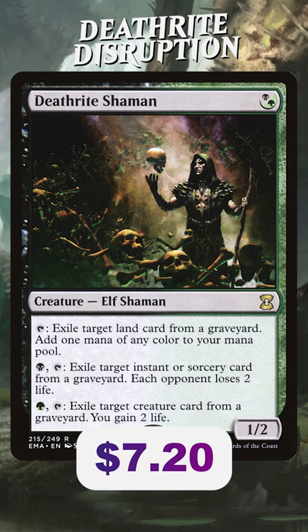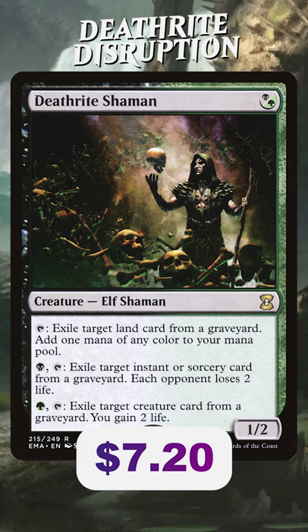Black, tap, exile an instant or sorcery — each opponent loses two life. Green, tap, exile a creature — you gain two life.